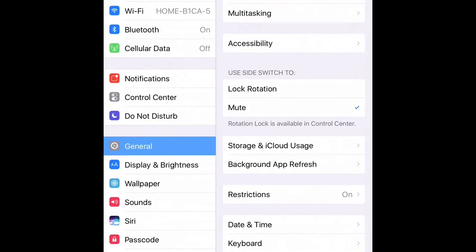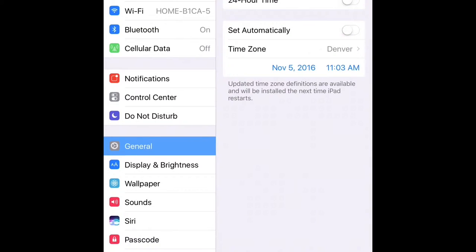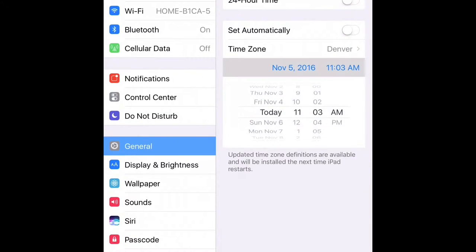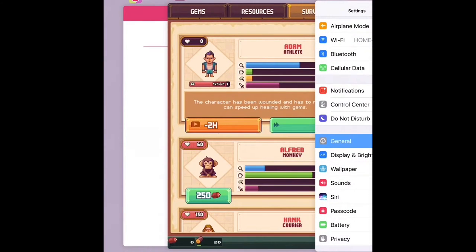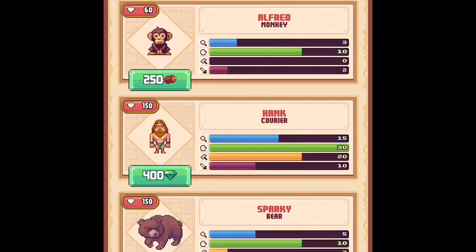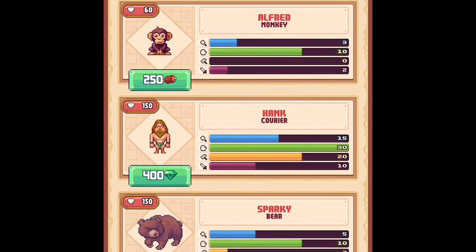So basically what you're going to do is go to General, scroll down to Date and Time, and set the automatic setting to off. Then you can set it to a day later, an hour later — whatever is long enough to make that task complete. I'm just going to do about an hour later. Then you go back onto Tinker Island.